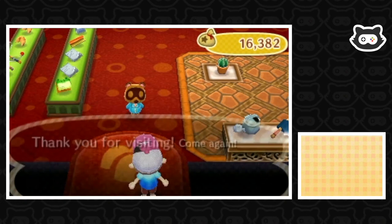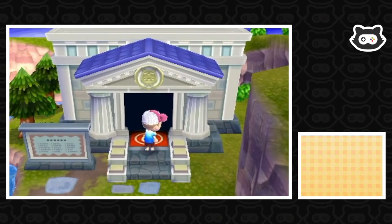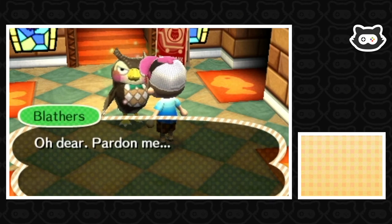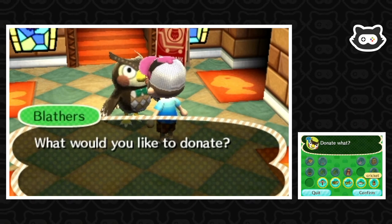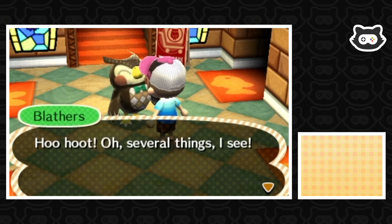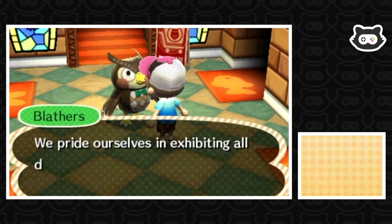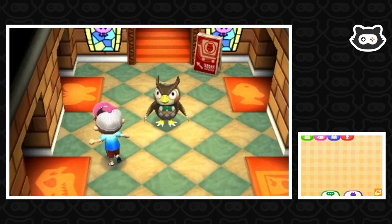While we're on Main Street, we've just got to donate these bugs to Blathers — get them out of our pockets. Blathers must hate Bug Offs; I bet everyone comes in with bugs, probably the worst time of year for him. We'd like to make a donation — five critters! Blathers gladly takes them, saying they pride themselves on exhibiting all donations in a timely manner.